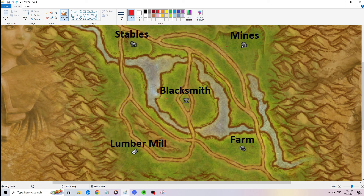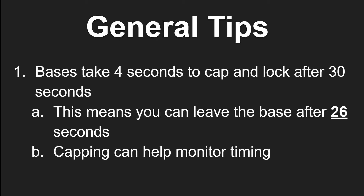Let's go over some general tips for Arathi Basin and for base maps in general. First: bases take 4 seconds to cap and lock after 30 seconds. What this actually means is that you can leave the base after 26 seconds — it is physically impossible for anybody to capture the base if they start the cap at that point. If you are on your mount and ready to go, you have an extra 4 seconds to leave for another base. Because the mount speed is so fast on Arathi Basin and Deepwind Gorge, this can be the make or break that helps you secure a base.